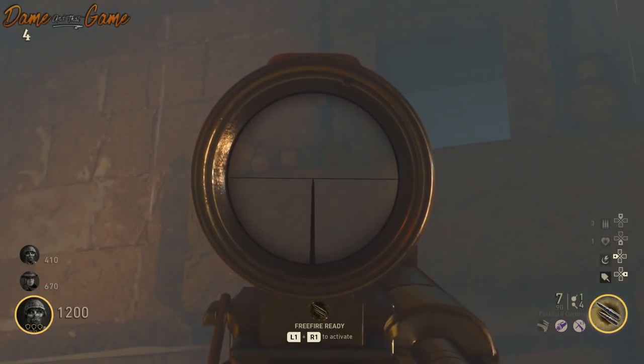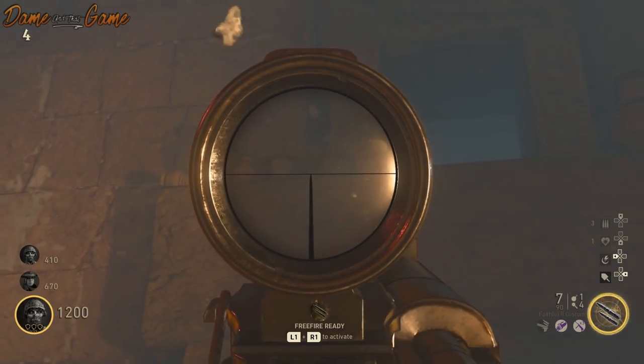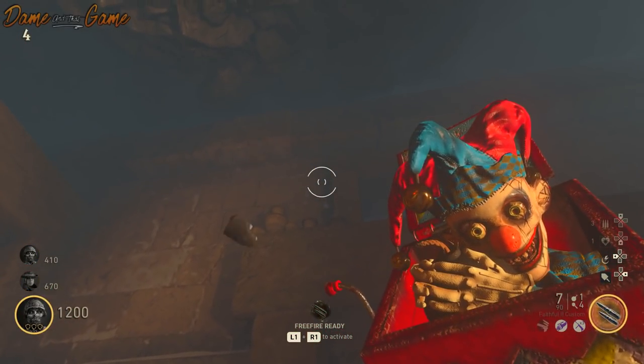You can only really see it when you throw the Jack-in-the-Box and it explodes — then you can see a bright light which shows the shadow of the class symbol. It can be found opposite the doorway, in between two vases on the right-hand side next to Speed Cola, near the previous class symbol we just did.